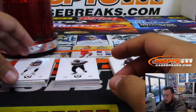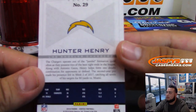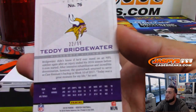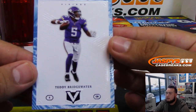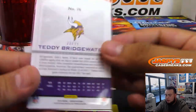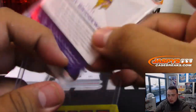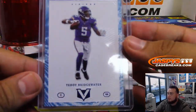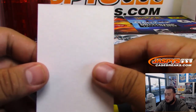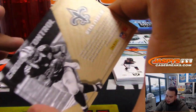So the base cards — we're just rounding them in one lot, I'm assuming. Here's base cards. I'm assuming we'll round on these at the end of the break in one lot. I'm sure that's how Joe does it. Then we got Teddy Bridgewater, 22 of 99. So spot two — that's Ryan.